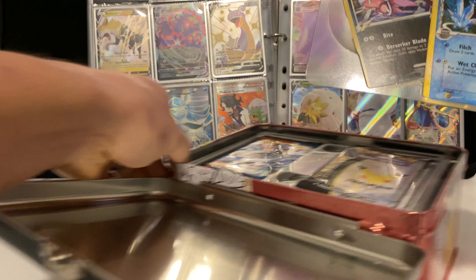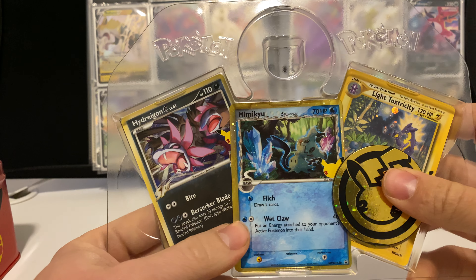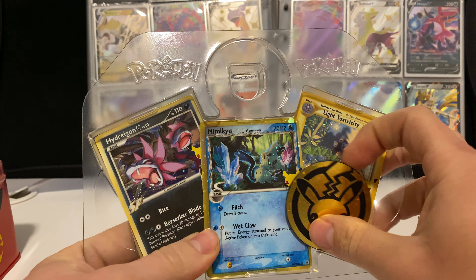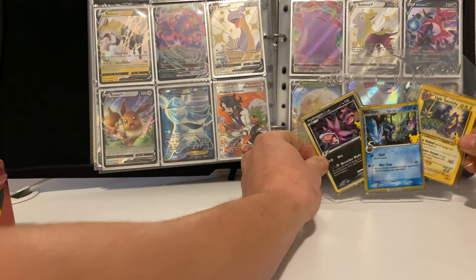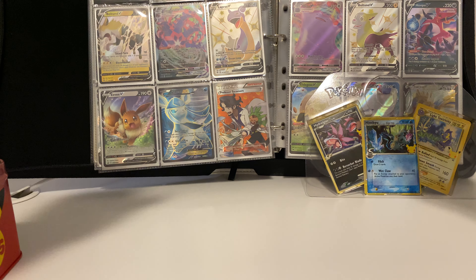Let's take a look at these promo cards: we have the Hydreigon, the Mimikyu, and the Toxtricity. And this cool little Pikachu coin for the 25th anniversary — we'll set that aside.